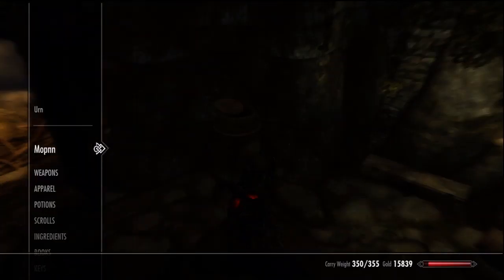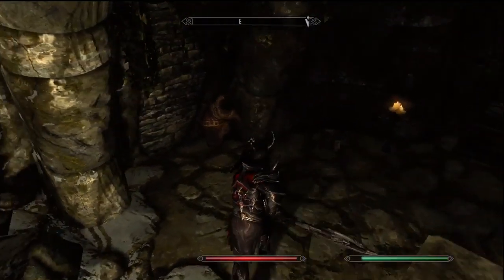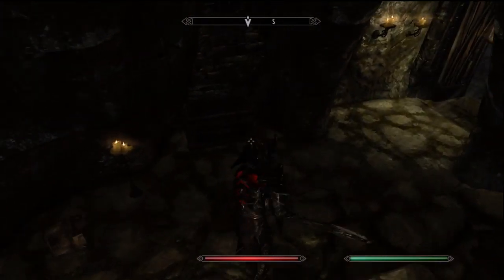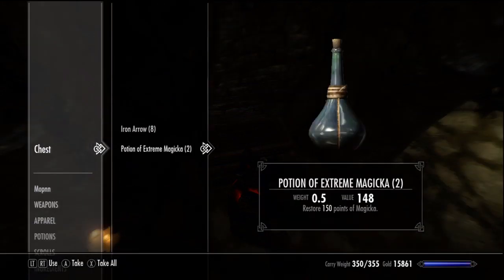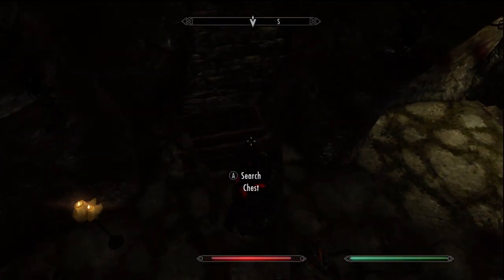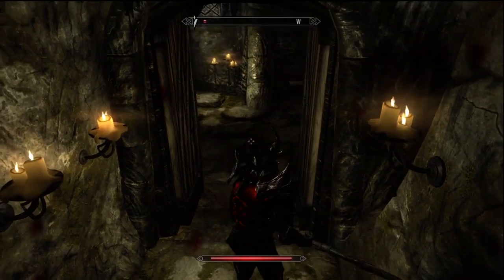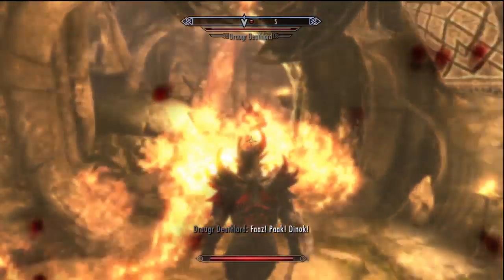More searching of the urns - gotta do it. Health potions. This chest also has spikes come out of the wall at you - I completely forgot and got destroyed. This section, watch out - fire comes out of the ceiling here. My companion steps on the switch.